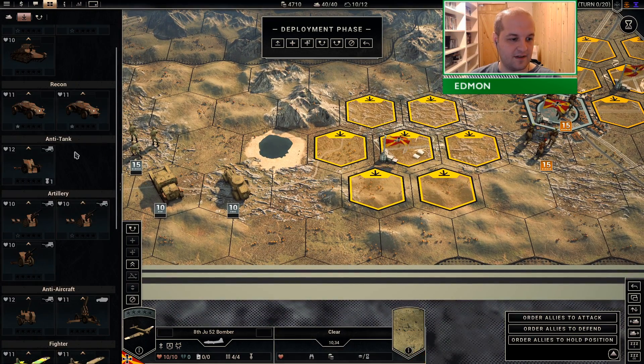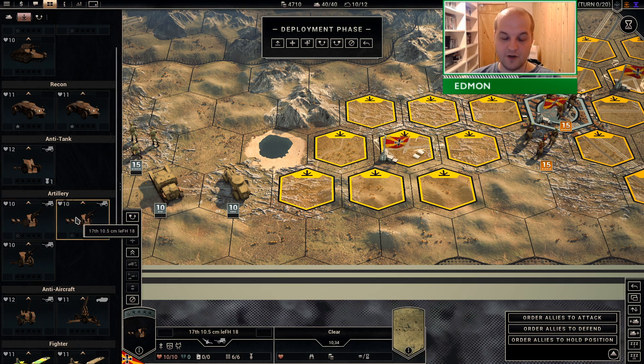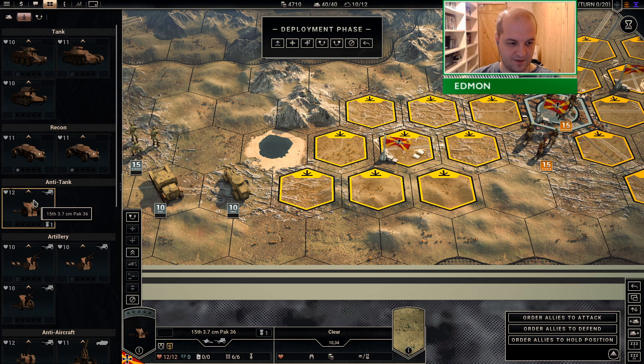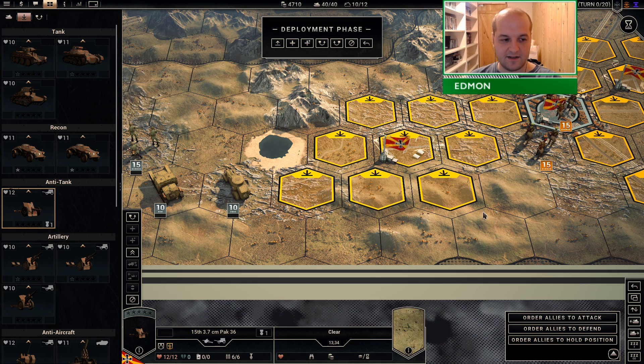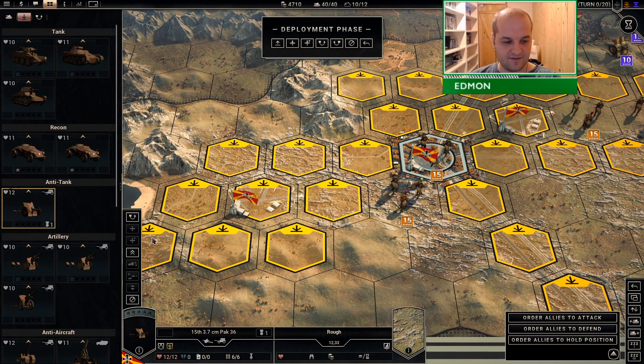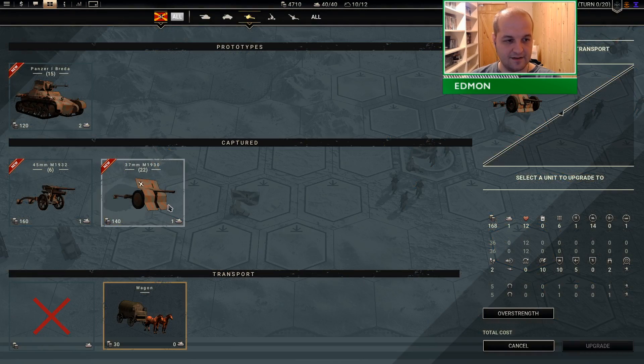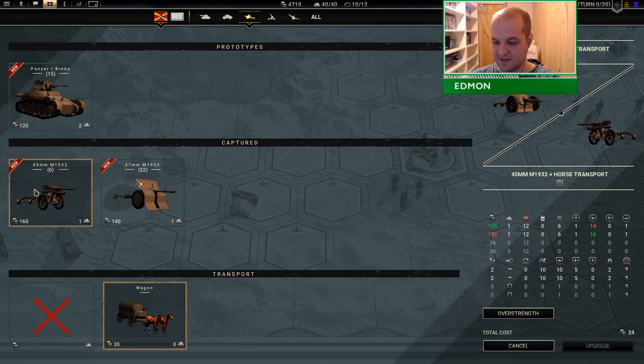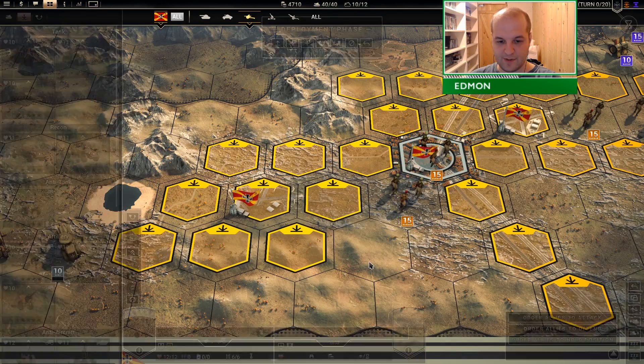That's it for the main upgrades. I could deploy more 122mm artillery and rearrange things, but I'm not really in the mood to do that. I keep bringing this anti-tank gun along hoping to get some EXP on it, but it's kind of hot garbage. The more mobile anti-tank unit I got as a prototype doesn't excite me either - it's nice that it's mobile but it's not that great.